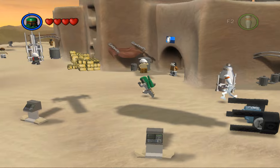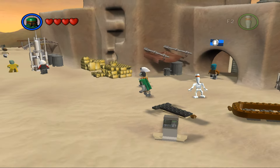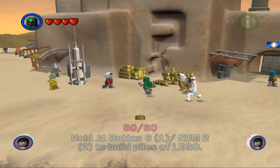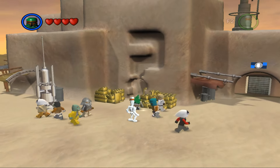Now that we have 60 gold bricks, we can now come over here — our minikits are showing up, kind of. We've got to complete one, so yeah, now that we have 60 gold bricks we can now access this item.